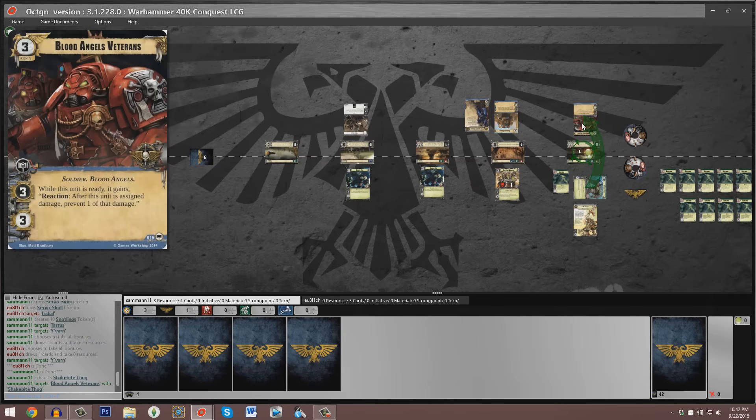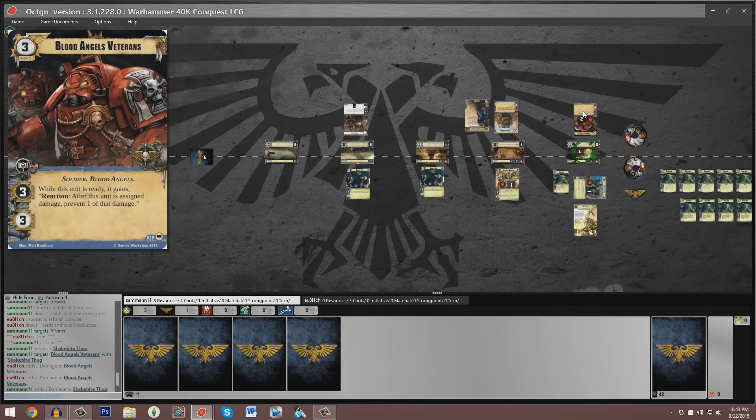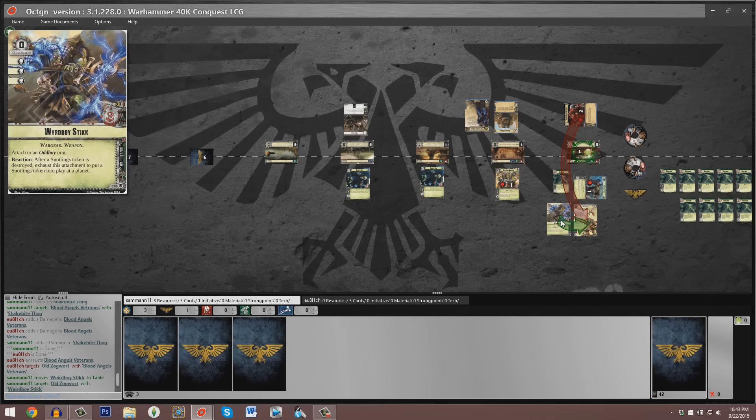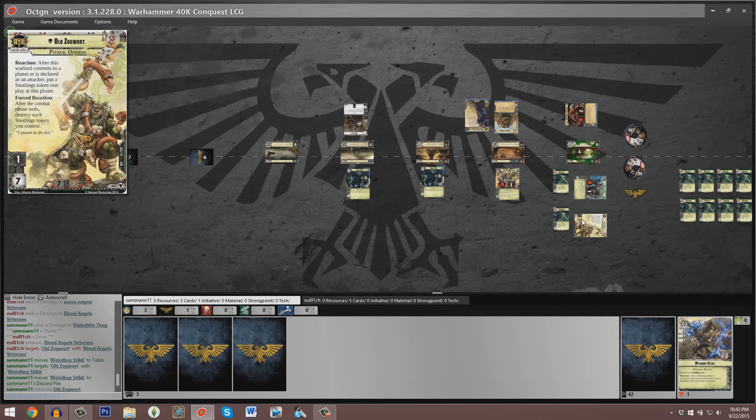Sam's opening attack is the Snakebite Thug taking a swing at the Blood Angels Veterans, immediately dealing two points of damage thanks to that unit's reaction while ready. In response, the Blood Angels Veterans exhausts to attack Old Zogwart, and we see the Weird Boy Stick — the signature attachment for Old Zogwart — discarded in order to prevent all of that damage. That's absolutely fantastic, as Sam probably wants to push these planets as hard as possible, and every single point of damage ignored could be critical to the outcome of this game.